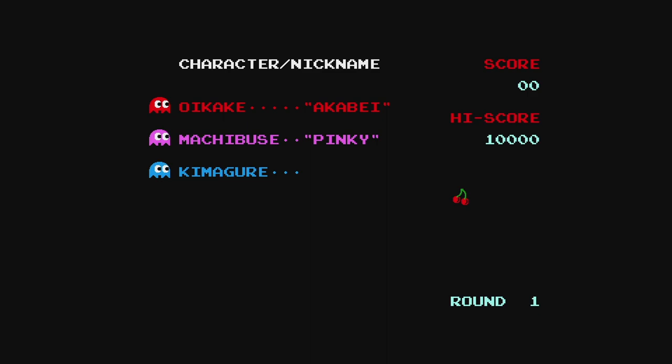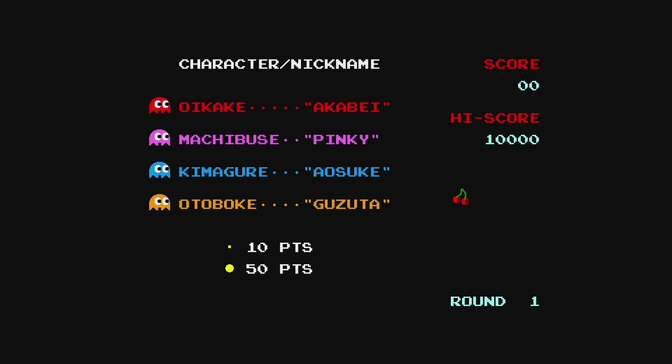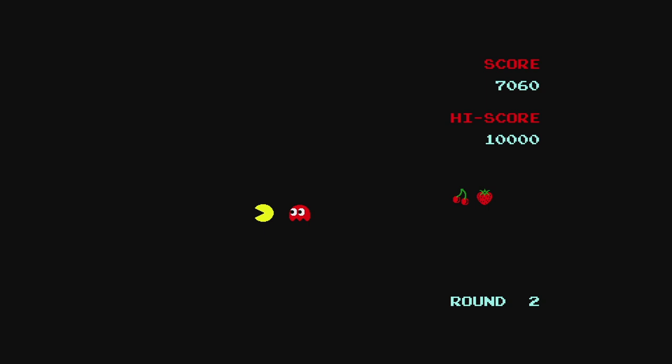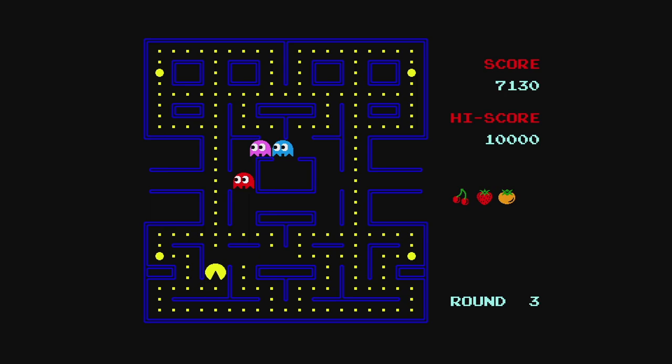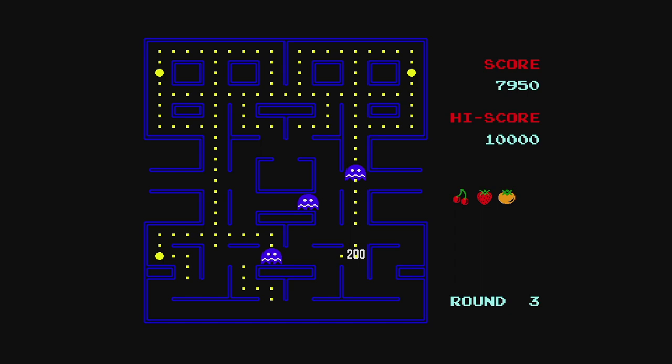I'm assuming this was a Japanese release, or the author was Japanese, because the ghost characters use their original Japanese names instead of the Blinky, Inky, Pinky, and Clyde names we got here. Overall, this version is very well put together — it handles nice, has great sound effects, and the graphics look like an HD version of the original game. It also has cut scenes, which you don't always see in Pac-Man clones. Unfortunately, the difficulty ramps up much steeper than expected, and it has that 640x480 resolution requirement where the game refuses to launch without it. If you're good at Pac-Man, I'd totally recommend checking it out.